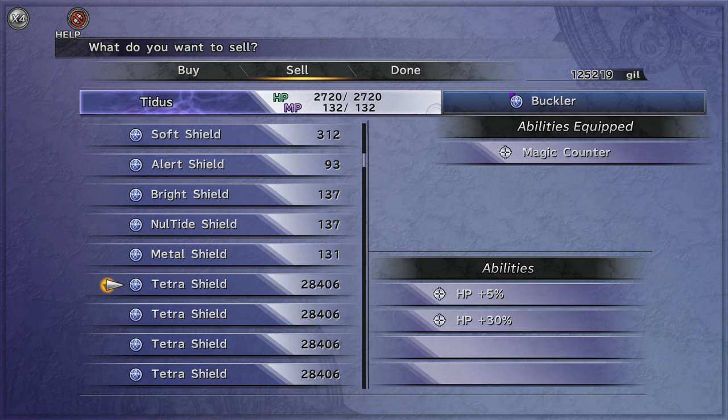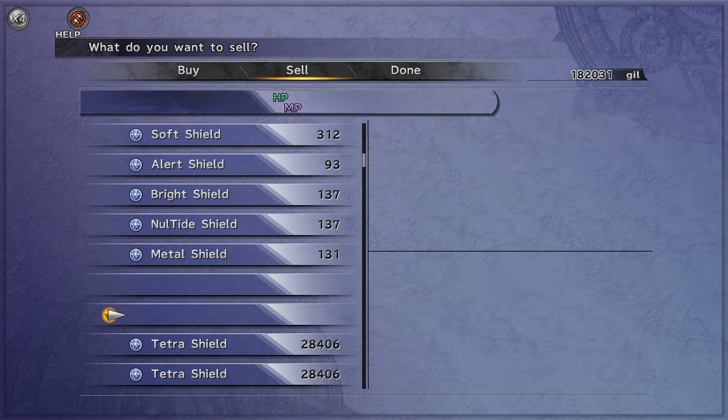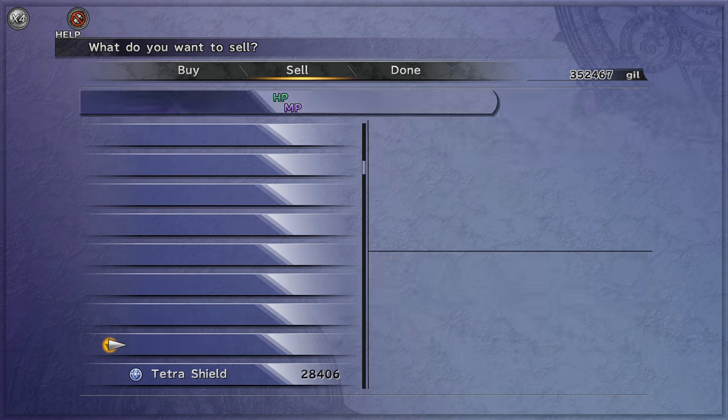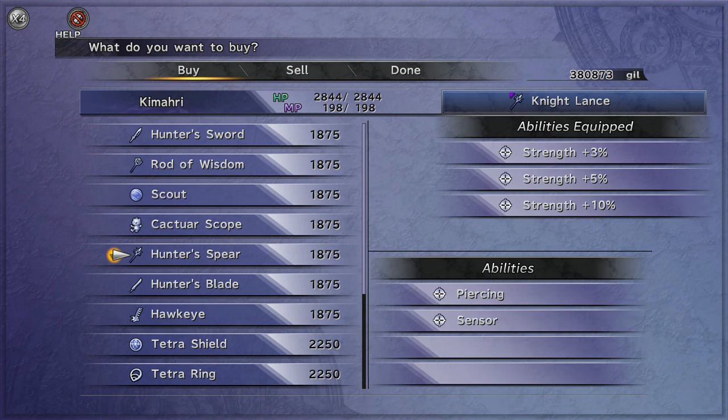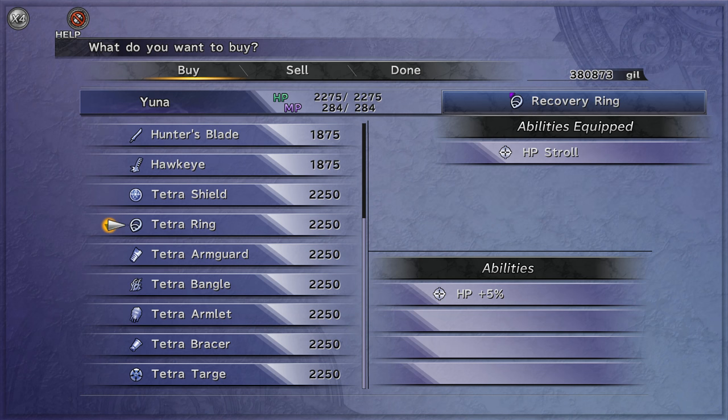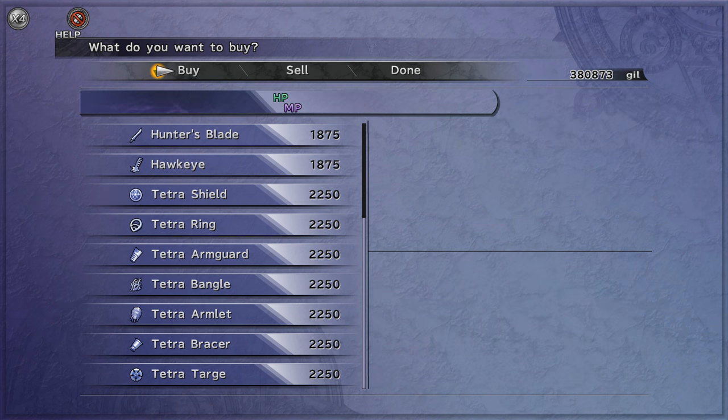That's more than 200% profit. You just sell them one by one and you profit a lot from this. Repeat the process as much as you can. Since Yojimbo needs 200,000, I went from 100,000 to 300,000. I already have more than enough.